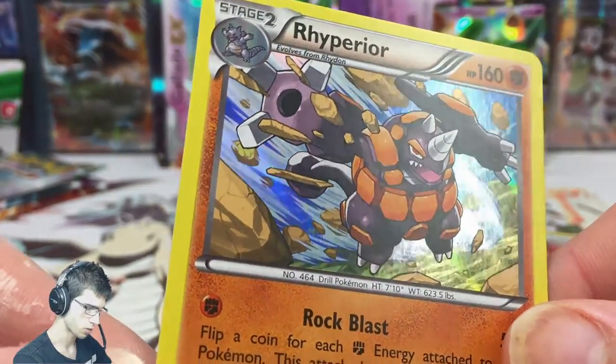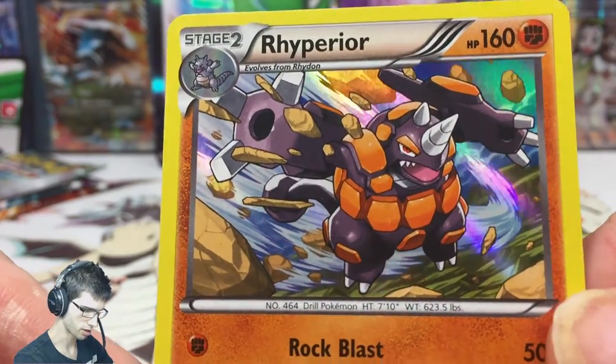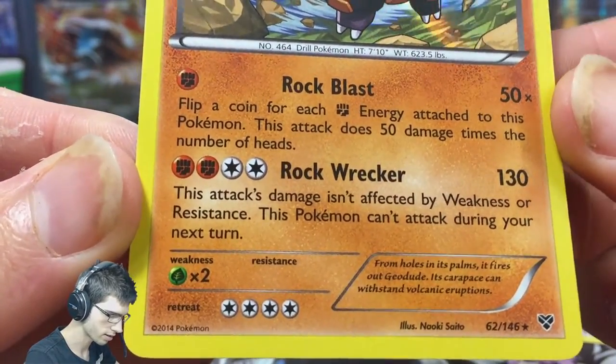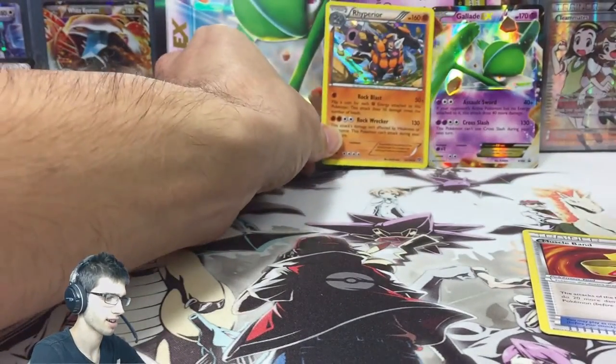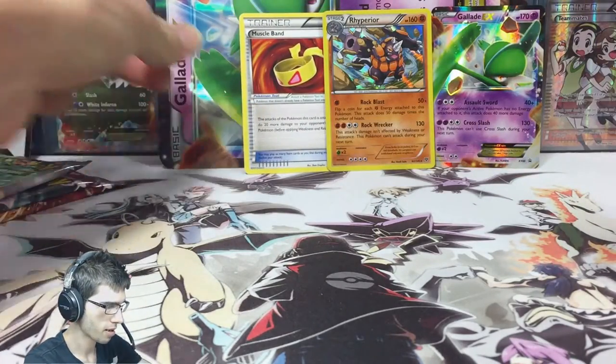A holo in the XY series is pretty smooth — that Rhyperior is just popping off the card. It has Rock Blast and Rock Wrecker; Rock Wrecker is a killer attack. Let's turn the Muscle Band face-up too, because that thing is pretty beastly. And we're on to Furious Fist — hopefully we can pull a Lucario.